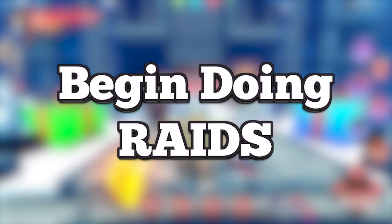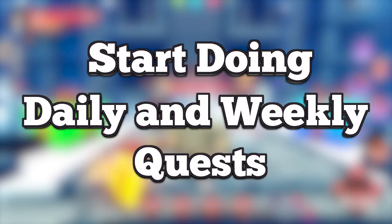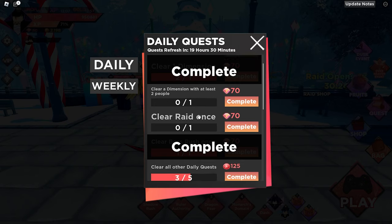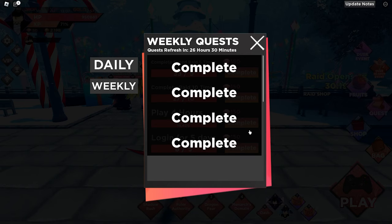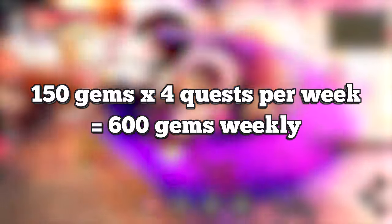My fifth tip for mid-game players: begin doing your raids. Now that you're mid-game, I would recommend doing your raids because you should be trying to get yourself a raid character as quickly as possible, as they are some of the best characters in this game and can do insane amounts of damage. My sixth tip is to start doing your daily and weekly quests. Daily quests will give you 50 gems just for logging in and 70 gems for every other quest. When you finish all your quests, you earn 125 raid tokens — a great way to stock up on tokens and gems each day.